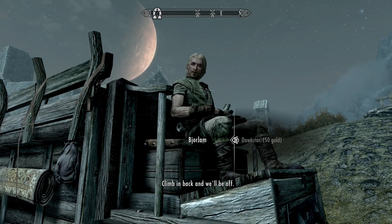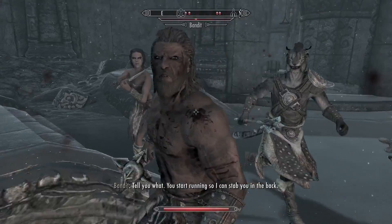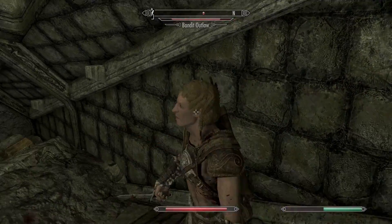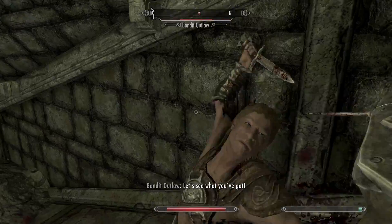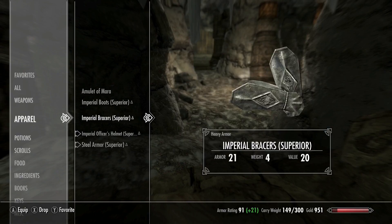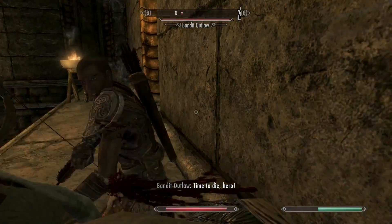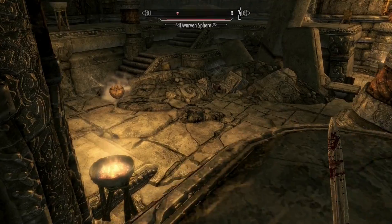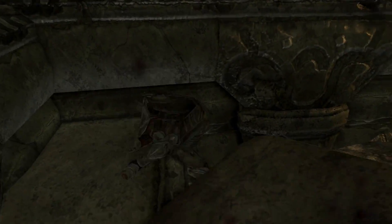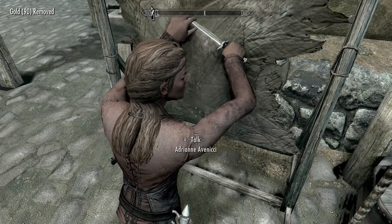I traveled to Whiterun Stables and took a carriage to Dawnstar, remembering there being Dwemer Ruins in the area. I found one overrun with bandits, which were becoming easier and easier to deal with. Deeper inside, two bandits using magic killed me incredibly fast since I still had no magic protection. In the end, I had to take off my armor and sneak past both of them. Eventually I reached the elevator but decided not to continue. Back at Whiterun, I just bought the Dwarven ingots instead.